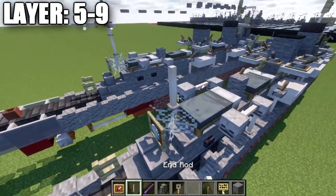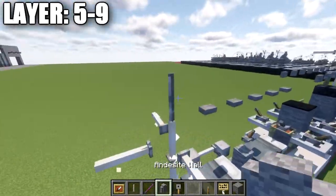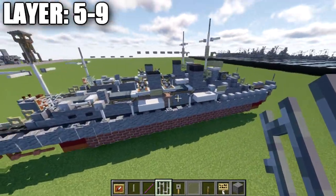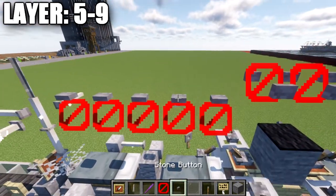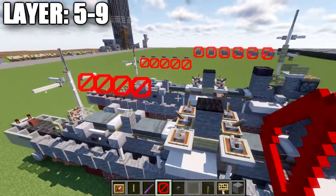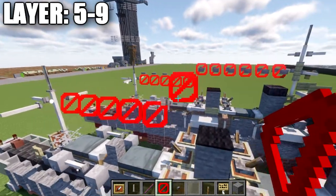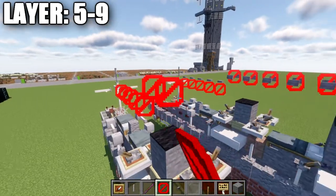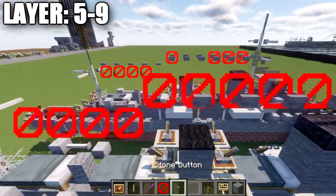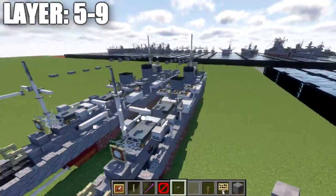For the rear mast, place two end rods stacked on top of each other, one end rod out to both sides, and one end rod going toward the rear. Place an iron bar on top of the end rod to finish it off. Then grab some barriers and stone buttons. Going off the end rod, place 5 barriers, then go up and back one — placing 6 barriers total. Run stone buttons along the sides of the barrier blocks and then along the top going back. That completes the shape.